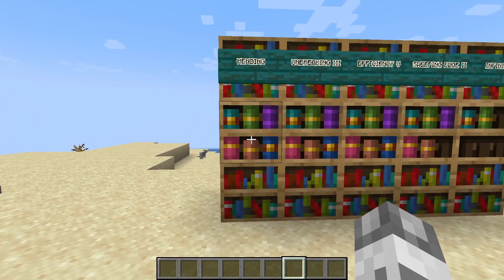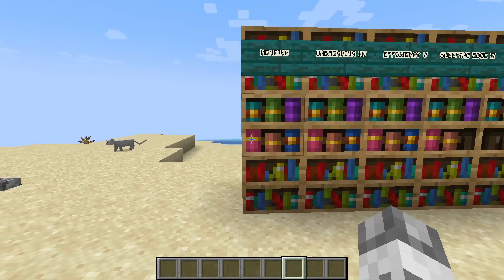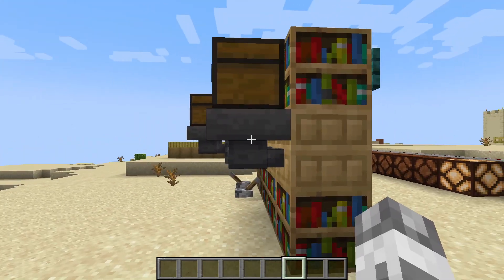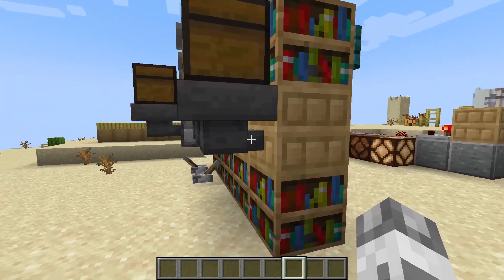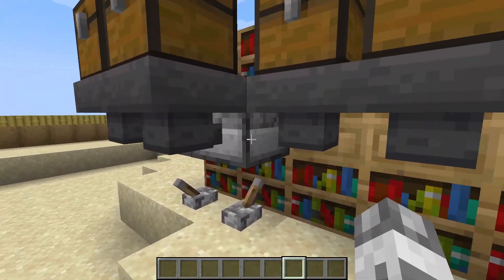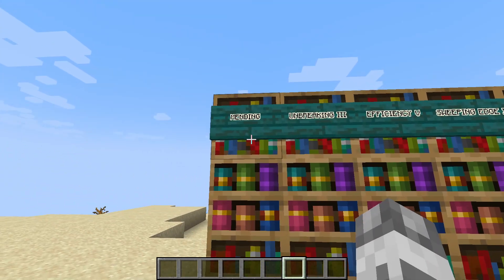Now it seems that with the bookshelf, we will be able to implement the idea that many of us wanted. The chiseled bookshelves will be able to interact with hoppers and droppers. Now we can come to our enchanted book library, come to the front, and simply take the books we need.